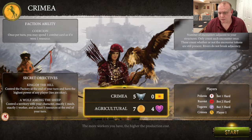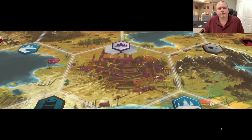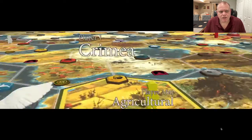Let's see who I got here. I have Polania, Rusviet, Togawa, and Crimea. So I've got the purple on my right, but no black — so no one to my left. Let's get the game started and see how this plays out.